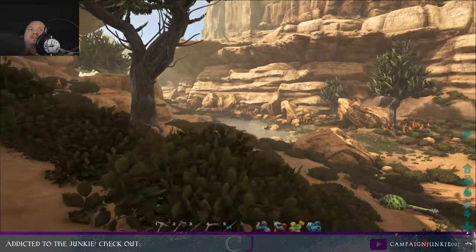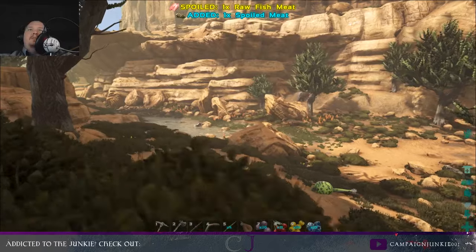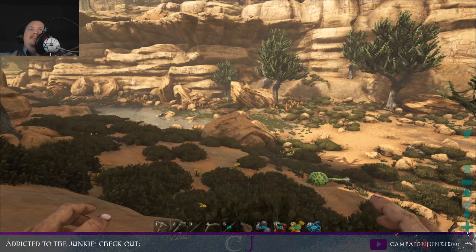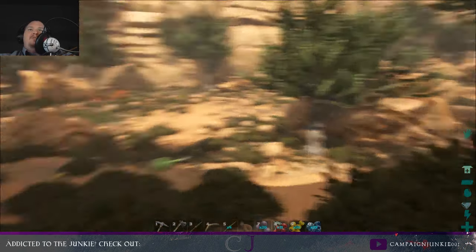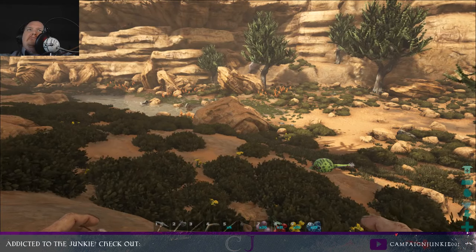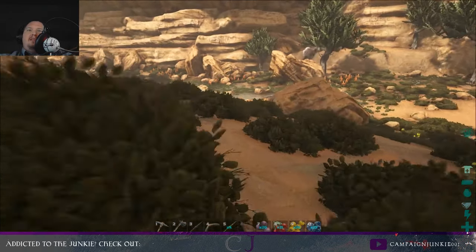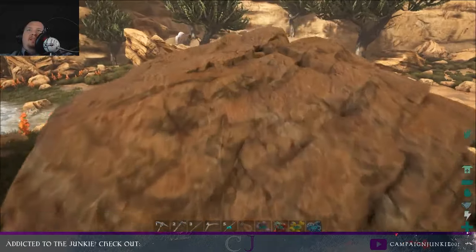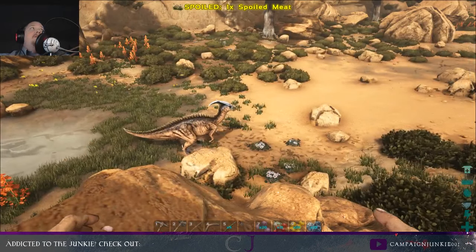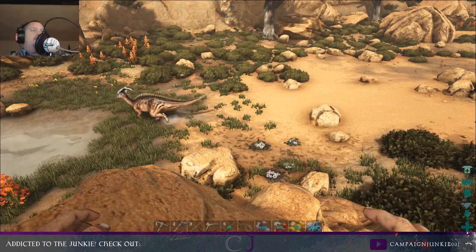I think I could probably tame that Parasaur over there. They're pretty useless - they don't gather anything, they don't really do anything except keep you from losing stamina. They can't fight, they can't really do anything. I guess I'll try to tame it. I've made myself a boomerang and I've got some narcotic spears. Now I have to turn on the light a little bit.